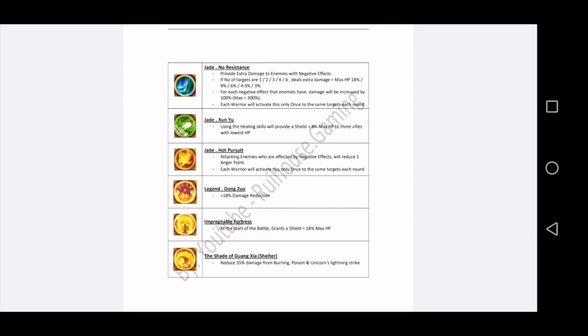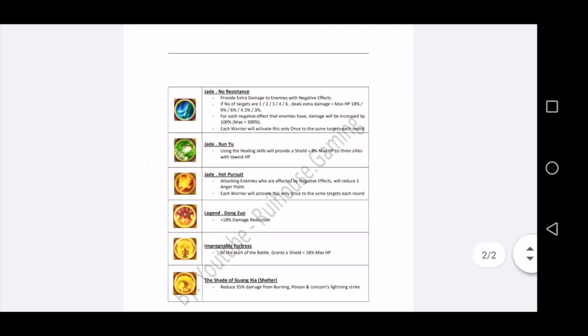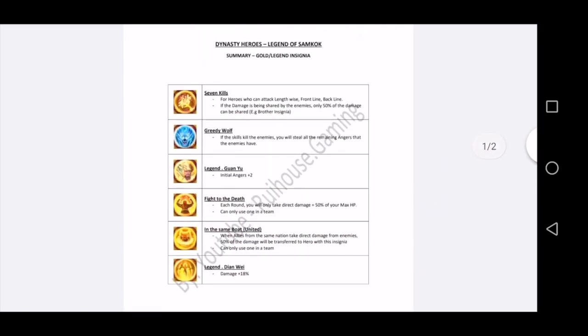So those are all the insignia we currently have. If you have any questions, post them in my Facebook group — I can answer there with photos and everyone can see. Try not to put questions in the YouTube comments as it's hard to reply there. I hope this video helps you understand gold insignia. Start saving your in-guards — you need at least 60k to 70k to buy one. It's very expensive but you will still need it and it will make a difference.